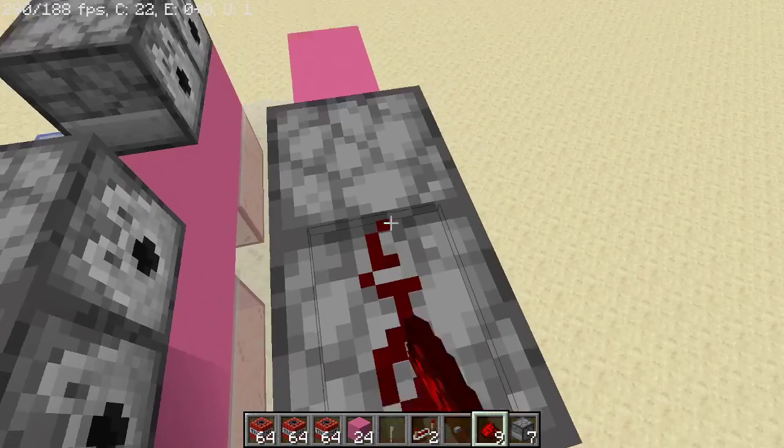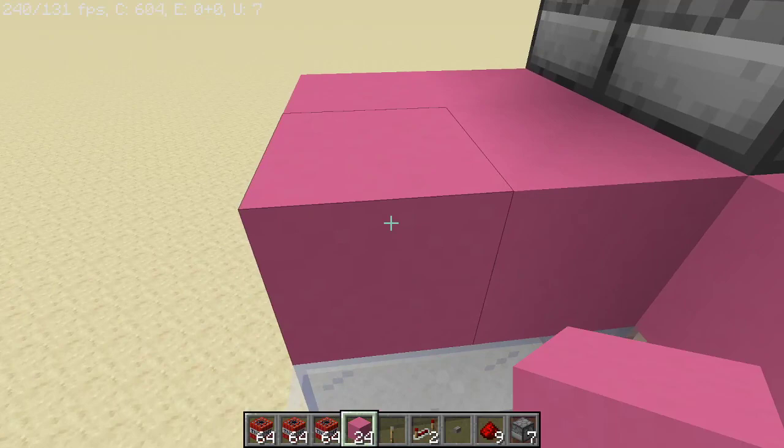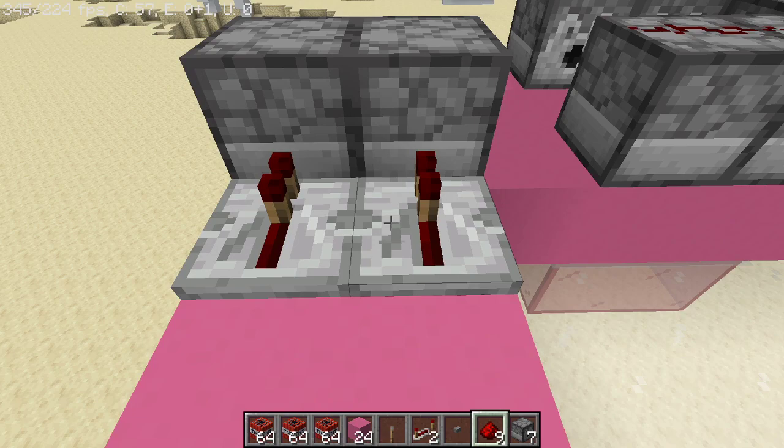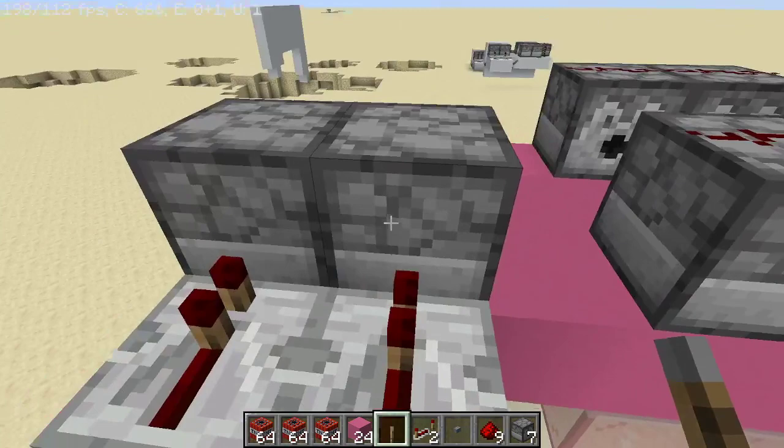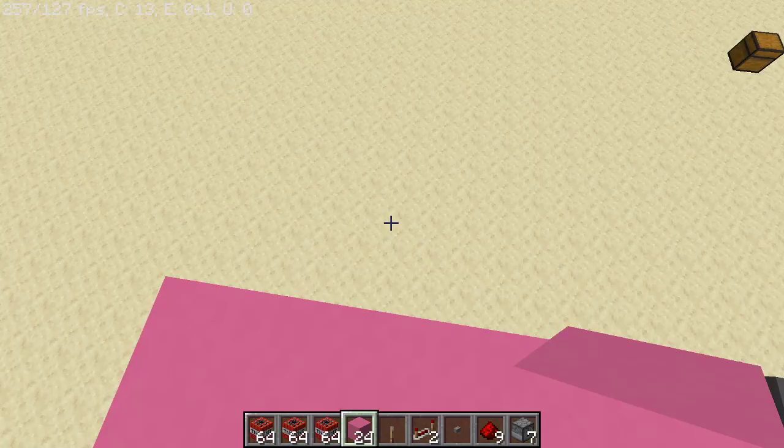Then place a button at the back. Over here, grab your remaining 4 blocks and place them in this formation, add 2 repeaters like this, redstone leading into those repeaters, and the lever on the side. Oh, hang on — I almost forgot — 2 blocks here as well. These 2 blocks stop the TNT from flying out the side here, so it's very important to have those there to keep them within the cannon.